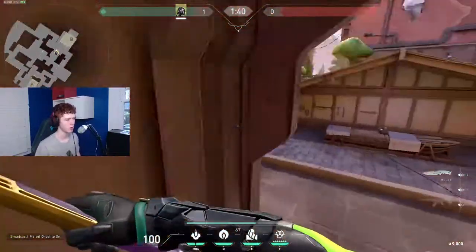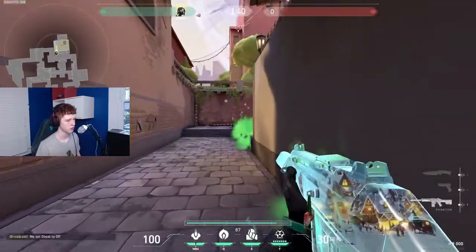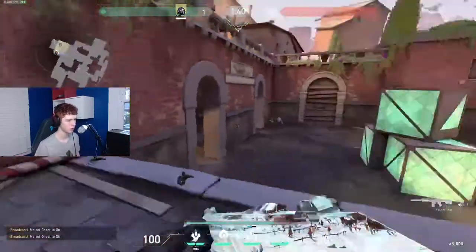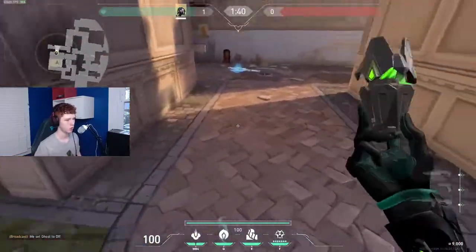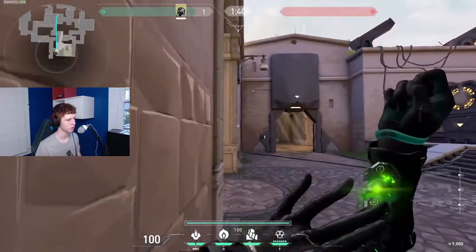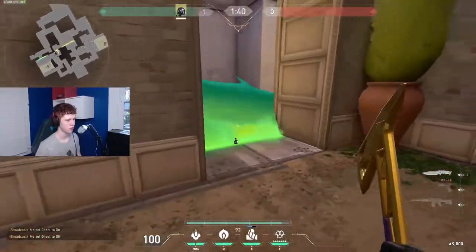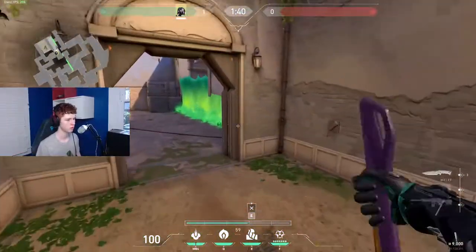If my teammates are struggling in main I'll drop a wall there, but I save it for retake. For B retake, the best wall is probably right here - you can add height to it and creep up wherever you want, or stay back and creep all the way over. With the new Viper buff this is a pretty good retake wall, or you can do an early wall to get both sides.